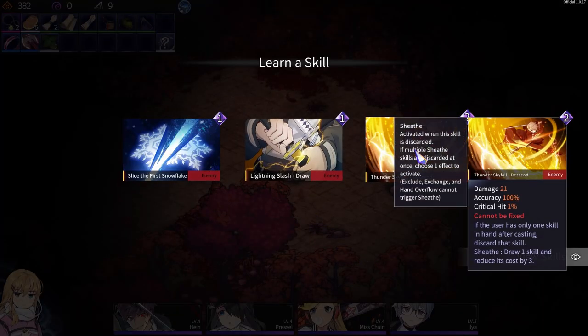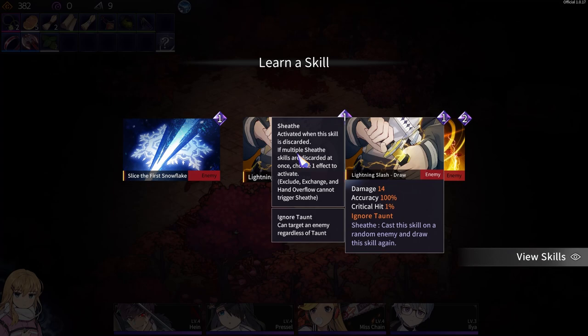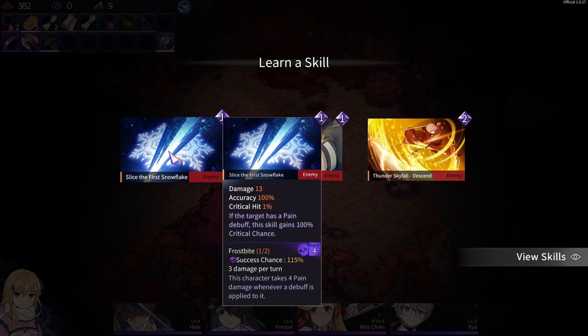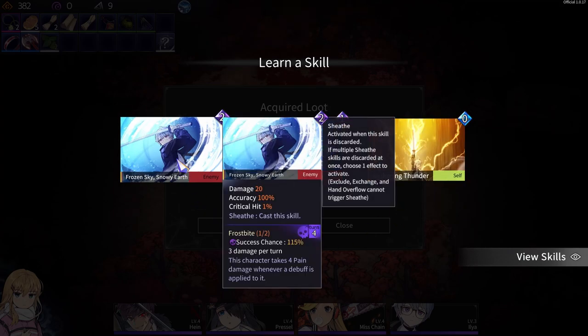Let's see if we can get crit chance, snowflake, or descend thunder. Looking at damage wise — 21, 14, 13. That one ignores taunt, that one doesn't. That one does pain damage — do pain damage. Eating thunder, next sheath does twice. Do that one.